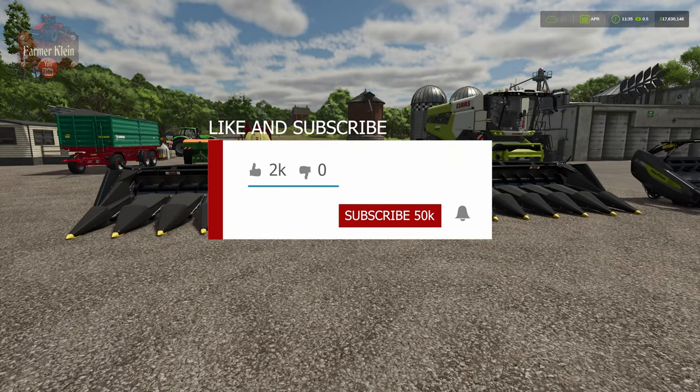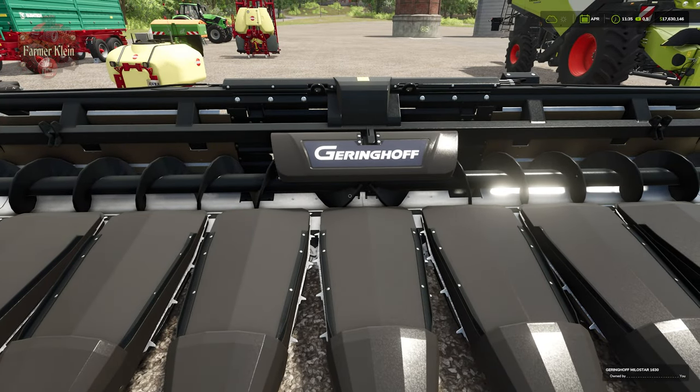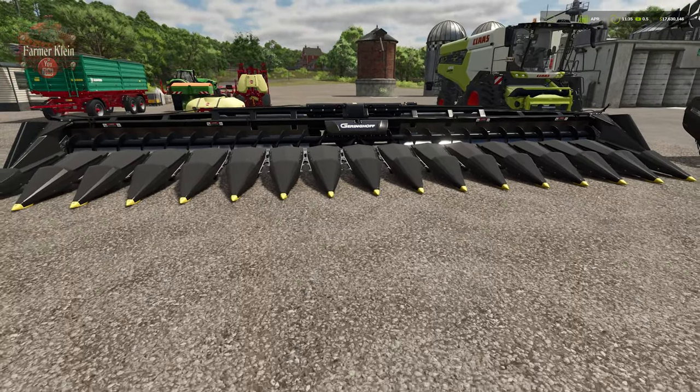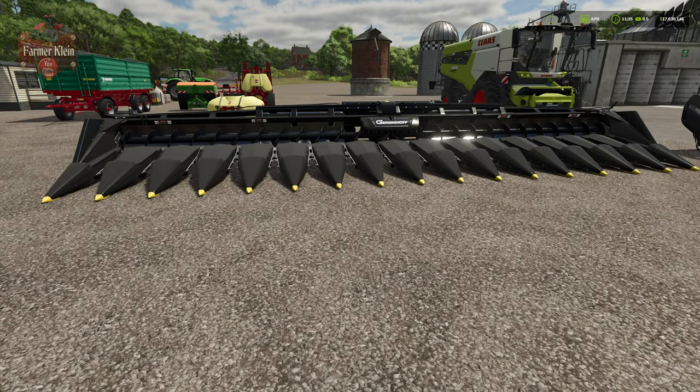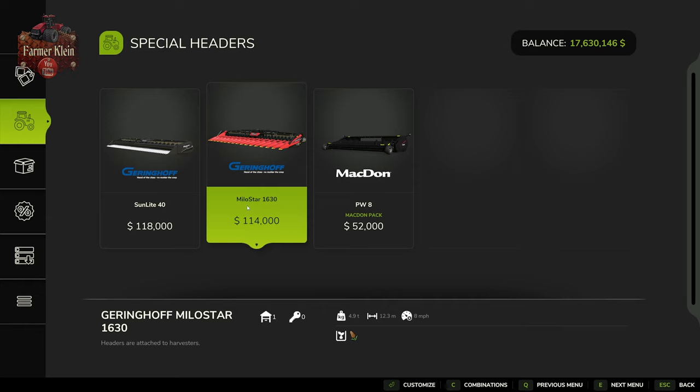With the introduction of FS25 we also have the introduction of a new brand — I'm not even going to try to pronounce that one. At any rate, this is a new specialty header exclusively for harvesting sorghum, also known as Milo. Let's take a look at some of this stuff in the vehicle shop. It's going to be under combine harvesters and specialty headers — the Milo Star 1630, exclusively for sorghum aka Milo, with a 12.3-meter working width and eight mile per hour working speed.